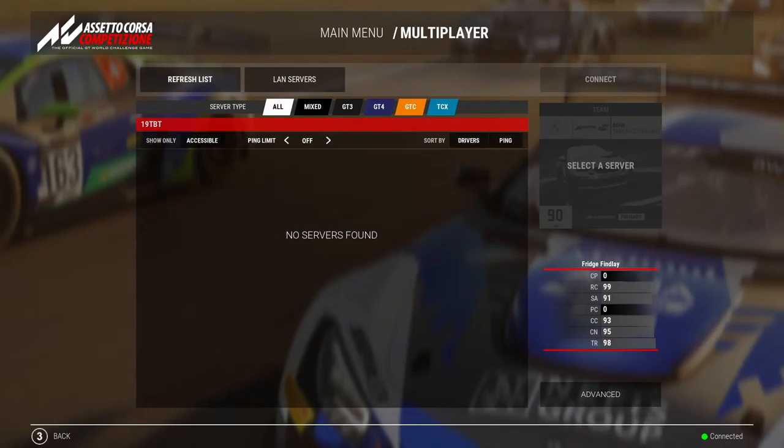Penalties — lap 1, turn 1 incidents: we as stewards take a dim view on that. Just give one another enough breathing room. It is a very tight and twisty first few corners, known for causing some pileups, so be extra aware.